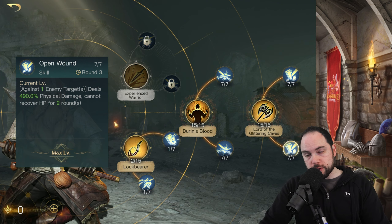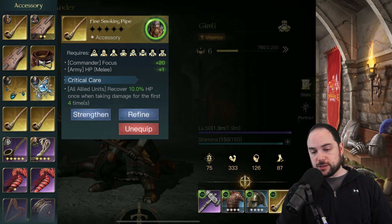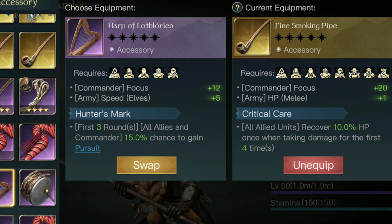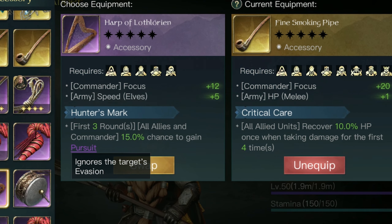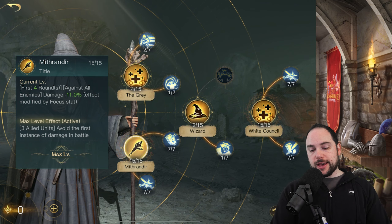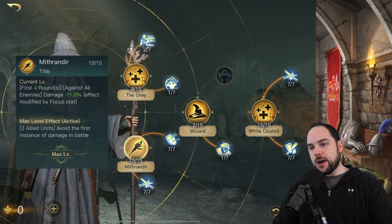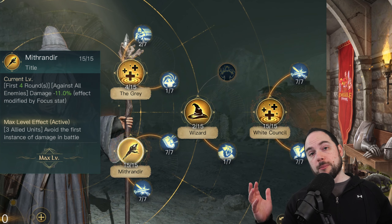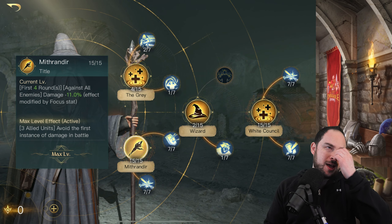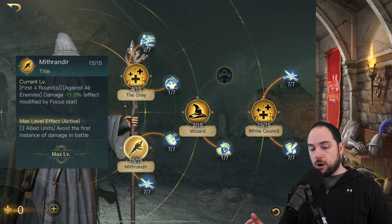Last but not least: pursuit. The pursuit modifier is really good because it gets around avoidance effects, and Gandalf has several avoidance effects. To show you a pursuit modifier, this is one place you can get it — on this Harp of Lothlorien. It makes it so that all allies and your commander have a chance of gaining this effect, which ignores the target's evasion. Gandalf has evasion and being able to ignore his evasion at the start of the fight is a big deal. When you max Mithrandir, he avoids the first three instances of damage in battle, so being able to cut that effect is very strong.